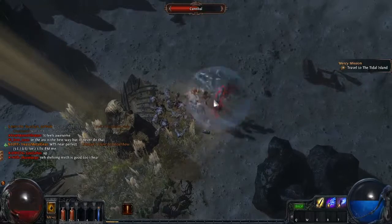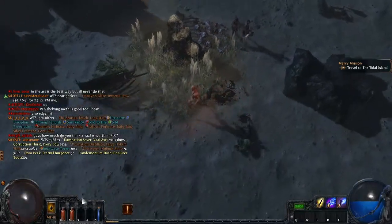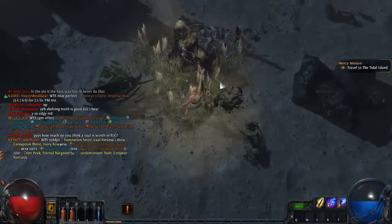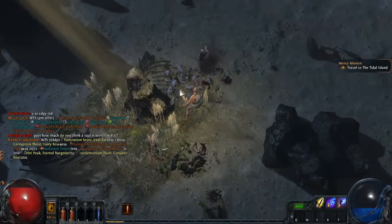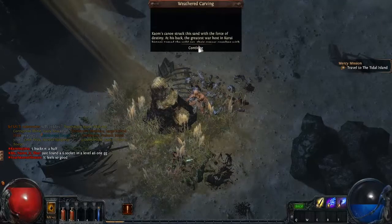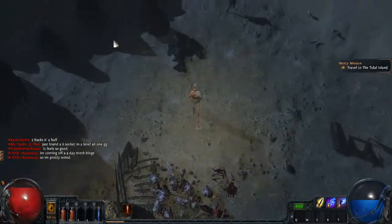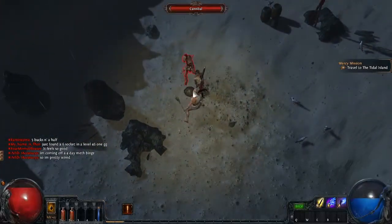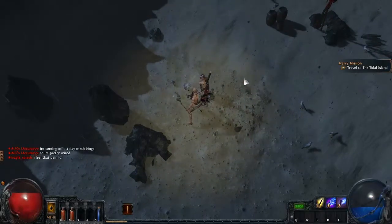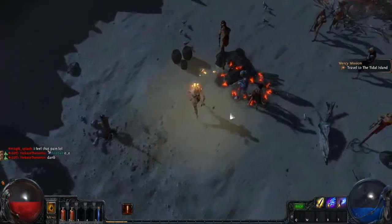Scroll of wisdom — oh my god, there's more. Cannibals. They don't sound very nice. Oh god, I'm gonna die! Come on — how do you feel now buddy? There we go. Calm's canoe struck this sand with the force of destiny. Impaled corpse — oh, a shield, that's kind of nice. Are the cannibals zombies or are they actually like humans? There's a lot of them — they hit me with fire!